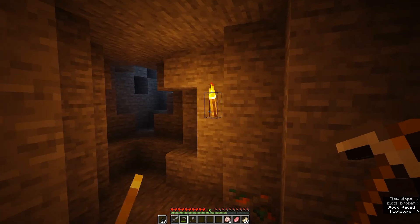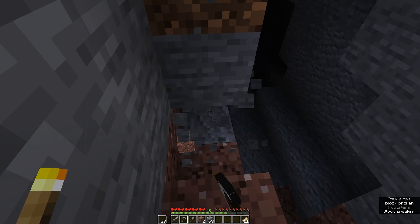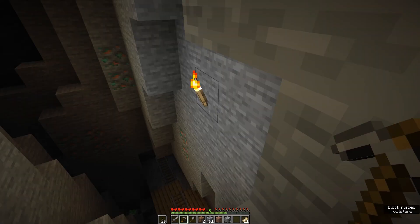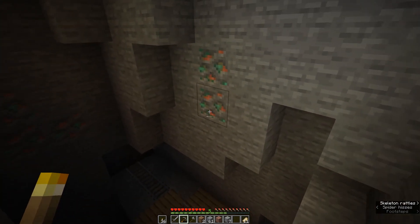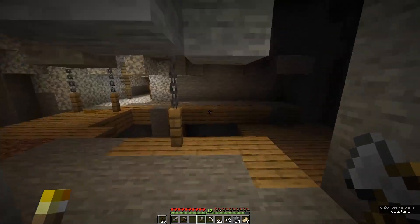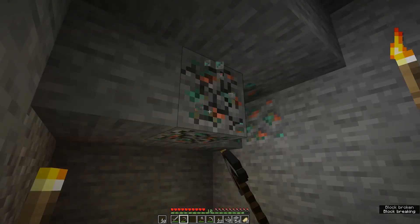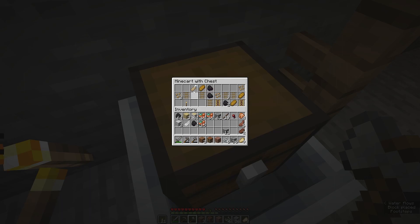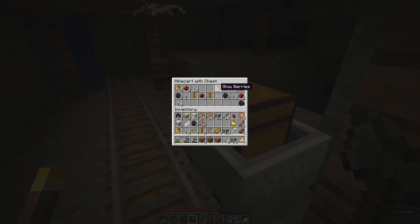This is my very first time experiencing a 1.18 cave, and let me just say they are truly amazing. It's evident how vast Minecraft worlds are with this update. I really enjoyed mining and discovering new things during this initial caving session. Right off the bat I mined down and found a mineshaft — one of those with a chain holding it up to the ceiling, which I thought was pretty cool. Copper is literally everywhere in this update. In the mineshaft I also found a name tag, some gold, rails, and other goodies.